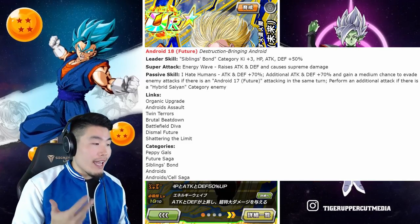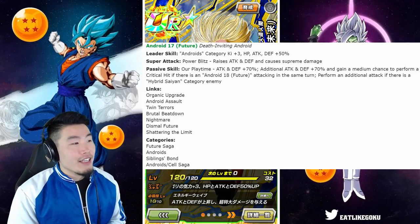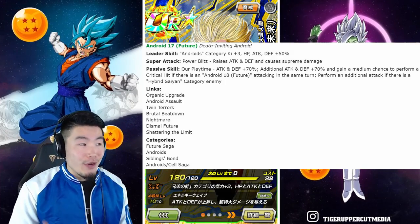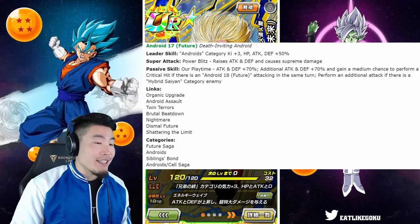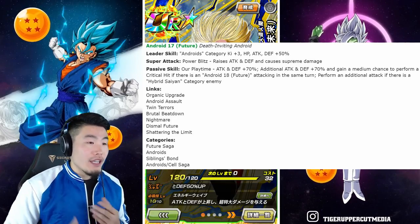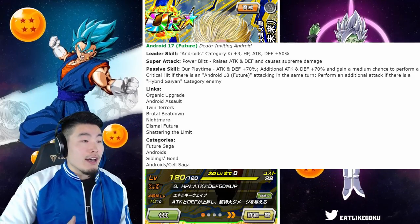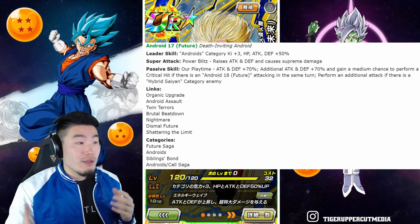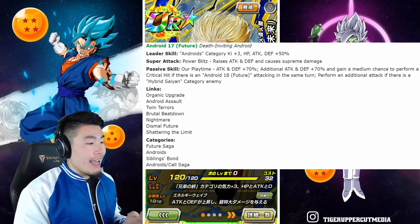She's in five categories: Peppy Gals, Future Saga, Siblings Bond, Androids, and Androids/Cell Saga. That's the new 18. For Android 17, his leader skill is Androids category, Ki +3, HP, Attack, and Defense +50%. His super attack is Power Blitz, which raises Attack and Defense and causes supreme damage. His passive is 'Our Playtime': Attack and Defense +70%, additional Attack and Defense +70%, and he gains a medium chance to perform a critical hit if there is a Future Android 18 attacking the same turn, and performs an additional attack if there is a Hybrid Saiyans category enemy. Categories are Future Saga, Androids, Siblings Bond, and Androids/Cell Saga.